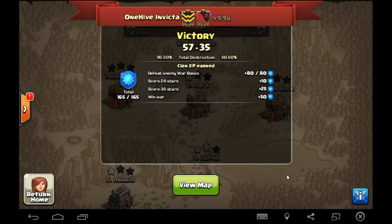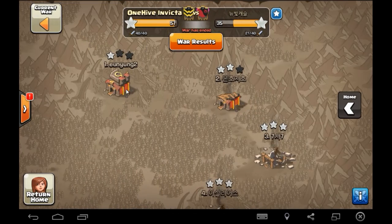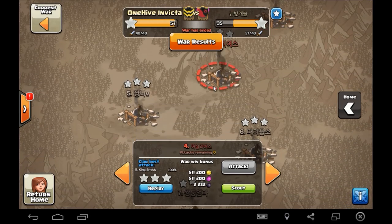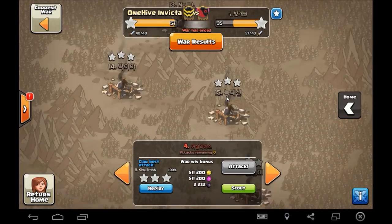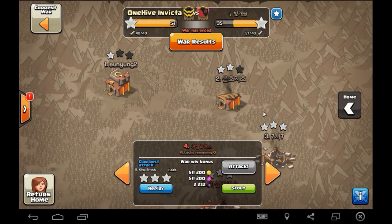South Korean clan: level 7, 57 to 35, 27 to 40 attacks — nothing special there. We did miss one of the tens but Ice had a nice three-star there. It was also a small war — a 20-man war. Invicta had a lot of guys pulled into different places, so it was a smaller war.